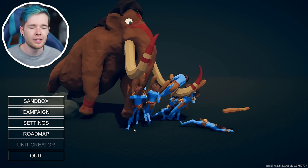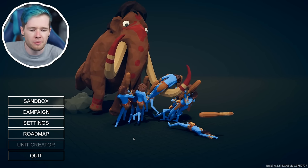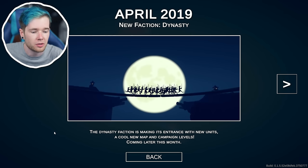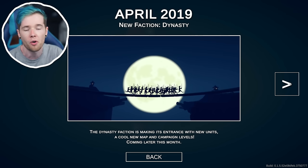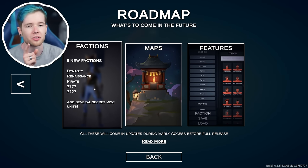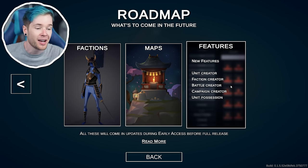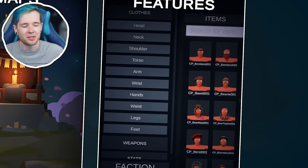I'm going to show you the three secret units and how to get them, because you need to unlock them first, and then we're gonna battle them together. There's a roadmap — April 29th brings the new Dynasty faction, four new units, new map and campaign levels. There's also a unit creator, faction creator, and battle creator coming — we can make our very own TABS people!